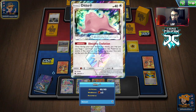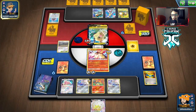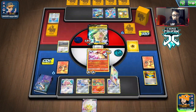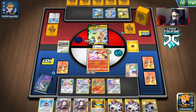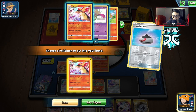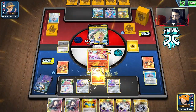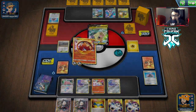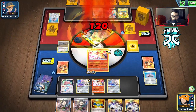They got Rayquaza and they don't hit anything. They play Celebi - I don't know what they're planning but it doesn't matter. It looks like we're going to be winning this. We need to get Nanu Rod now. We got another Typhlosion which is good. We could just go Malamar but I'm actually going to bench the Typhlosion just in case we get knocked out next turn. Here we go - Blazing Energy, knock out the Morpeko!